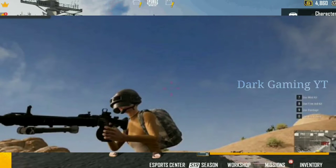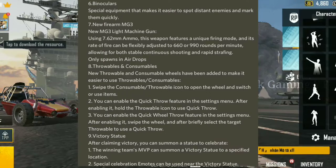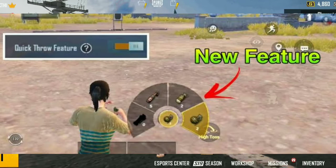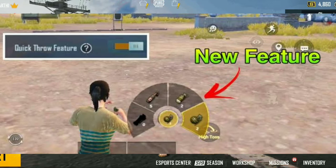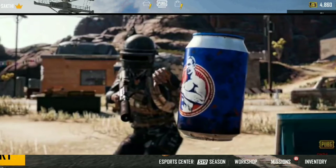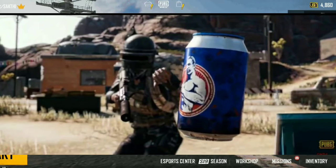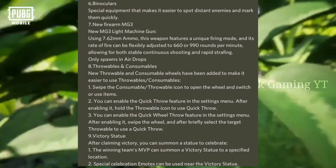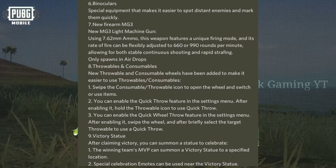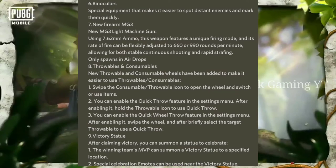Next, throw bolts and consumables in this 1.5 update. Next, the victory statue — in this 1.5 update, we can win every match and celebrate with a statue.